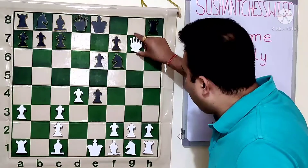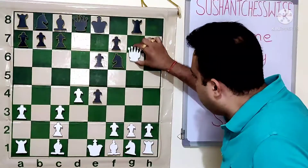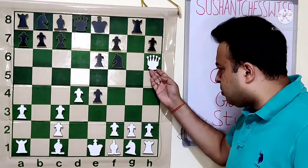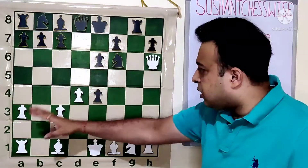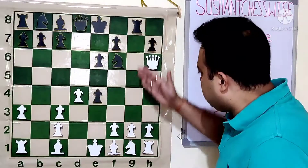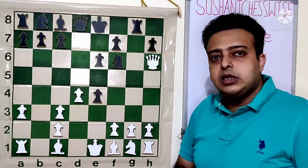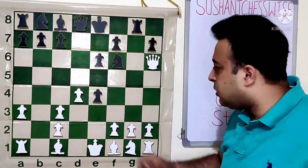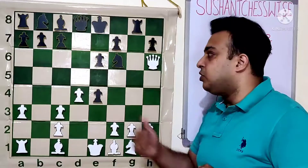White takes on G7 — almost forced, otherwise white remains a pawn down for nothing. So the rook goes to G8 and a timely Rg6 will follow. Because of the counter gambit, the play has become imbalanced. The pawn structure is totally asymmetrical — nothing in common. Black has the G-file open, white has the B-file open. Both kings are in the center, and black has the initiative with two developed pieces and a pawn on the 5th rank controlling important squares.